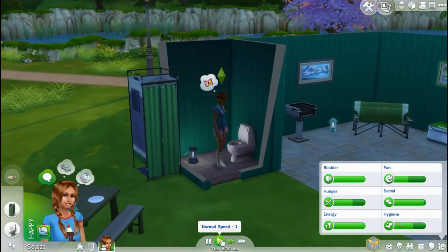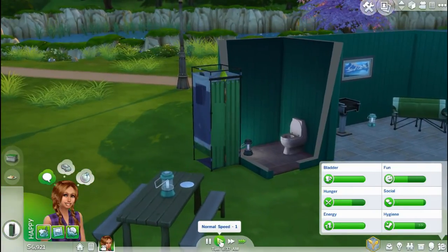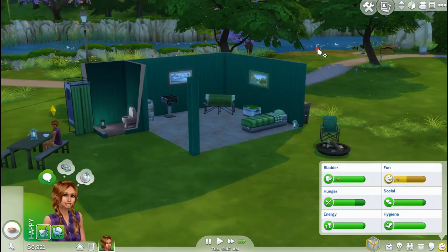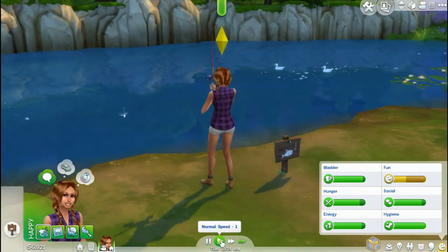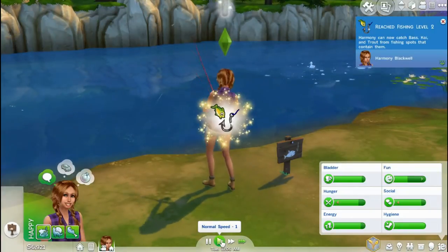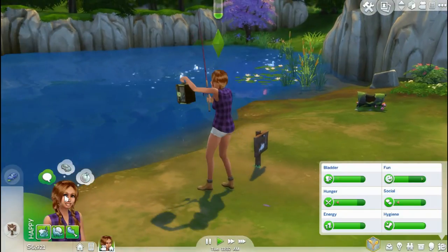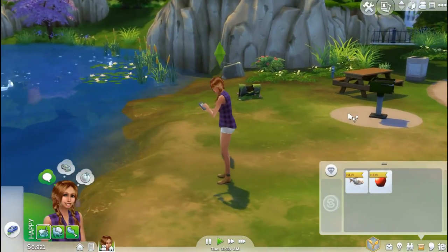Next morning she eats granola for breakfast, catches another fish for dinner tonight, and picks up an apple collectible while traveling — one less plant for the garden collection. I want to keep her food costs low. When we do have kids I intend to eventually upgrade the house, and we can get a double air mattress too.